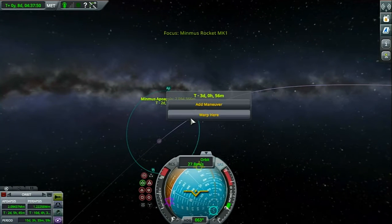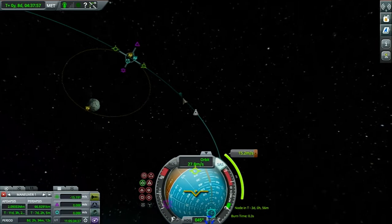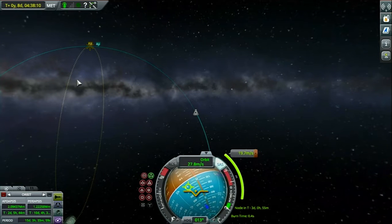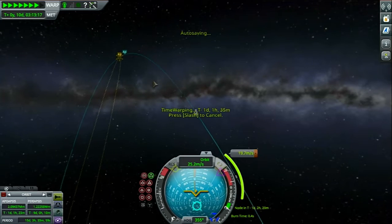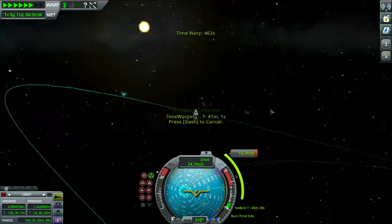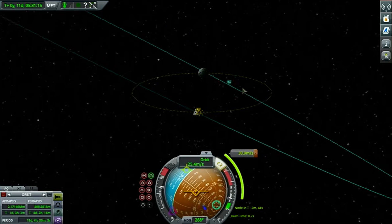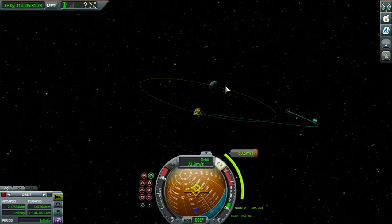Now we are going to do a very delicate maneuver to try and land on the light side of Minmus while also landing on an ice lake, because the ice lakes are just the easiest to use. Let's warp there — this will be the 10th day. Alright, bam. Let's warp here. We're not going to do as much thrust as it wants me to use. Let's just deorbit ourselves real fast.